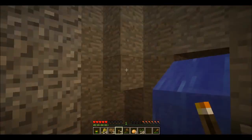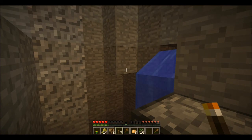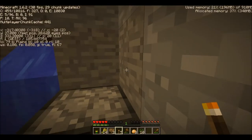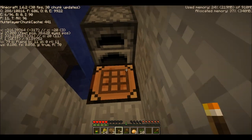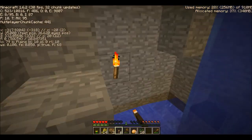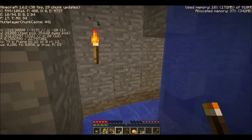Each of these levels of light has a number associated with it, which you can see in the F3 screen. Right here it says BL and the number 10, so where I'm standing has a block light of 10. Monsters can only spawn at 7 or below. So if you have a house or you're going through a cave, you want to light it up consistently enough so that everywhere is above 7.